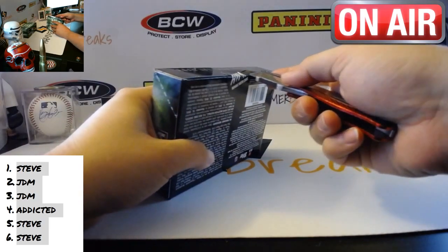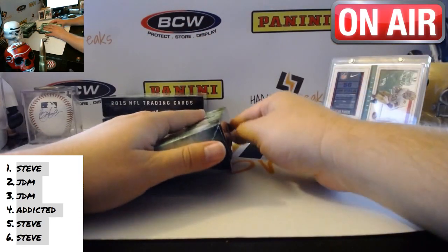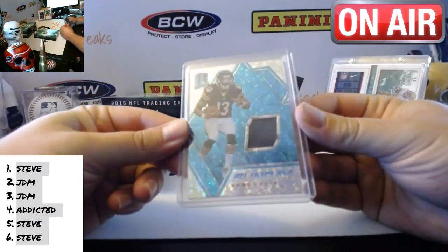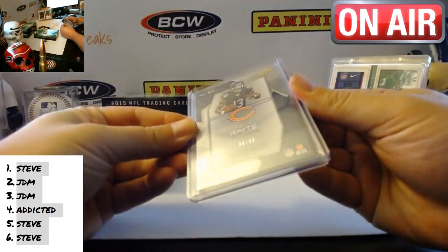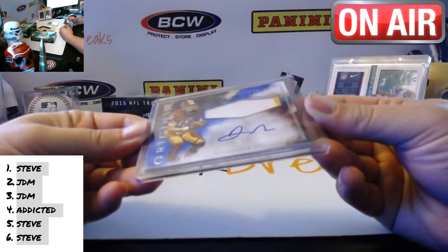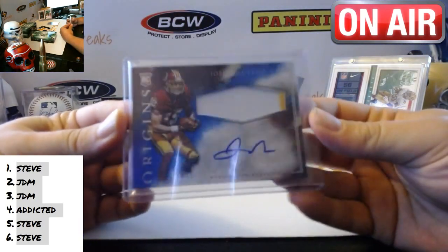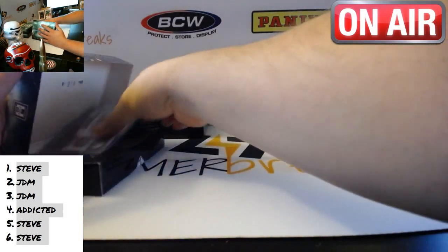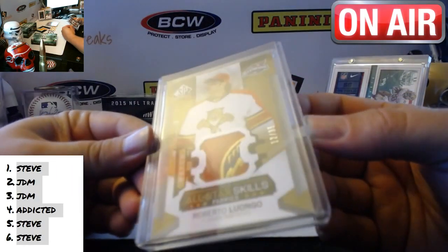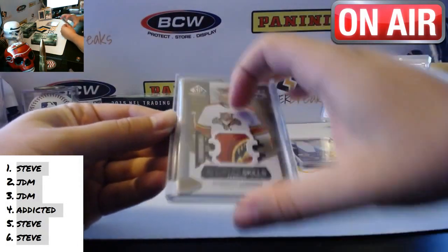Let's see what we get out of here. First card: Kevin White, out of Sunday Spectacle — out of Spectra — numbered to 99, a little relic there. Josh Doxson, 21 of 49, RPA, two color. This looks like a nice one. Roberto Luongo, game-use patch — look at that patch, that's a sick patch — number 12 of 35 from SP Authentic.